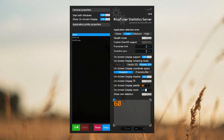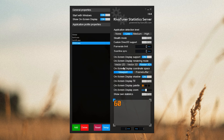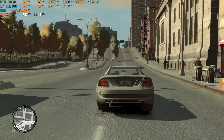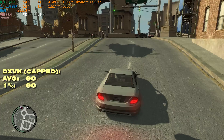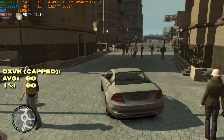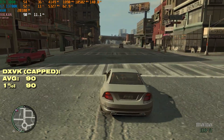You can do this on a per-game basis — all you need to do is go to RivaTuner, click Add, then search for your game's executable, in this case GTAIV.exe, and then add your max FPS value. When this is done, the performance gets so much better. Yes, the average has gone down to 90 FPS from around 160, but more importantly, those 1% lows are essentially the same as that average frame rate, meaning the game is running incredibly smooth.